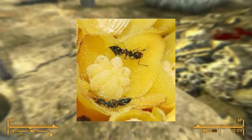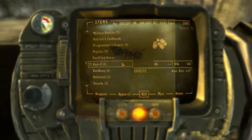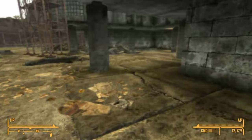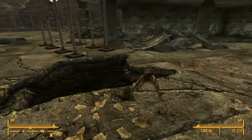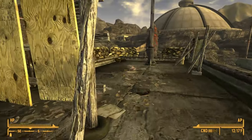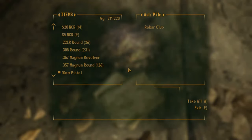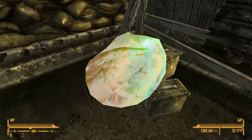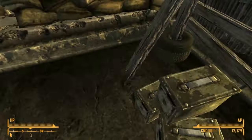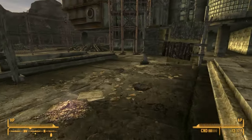Ants are known to collect nectar from plants like many pollinating insects, but they don't create the nectar — so how they are collecting it when they are so much bigger is a mystery. In Fallout 3, there is a cut effect known as Ant Vision that alters the player's vision by tinting and blurring it, although it is unknown if this was meant to be a boost or detriment. There is also Fire Ant Nectar, which increases agility by 4, making it the chem with the highest agility boost in the game. It also offers fire damage resistance and is somehow not addictive like normal nectar.